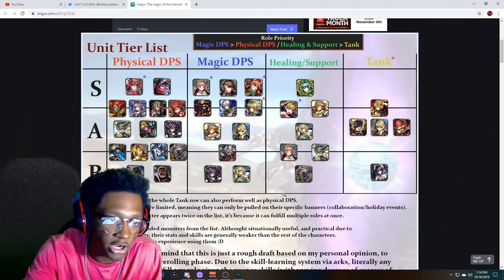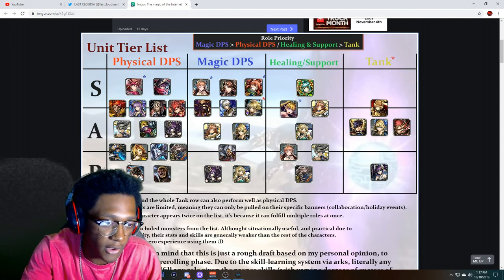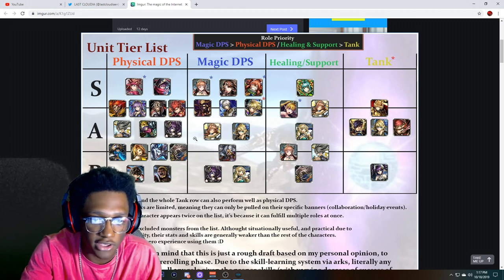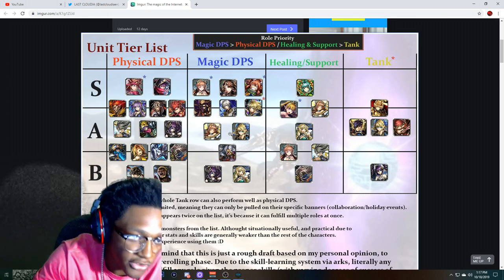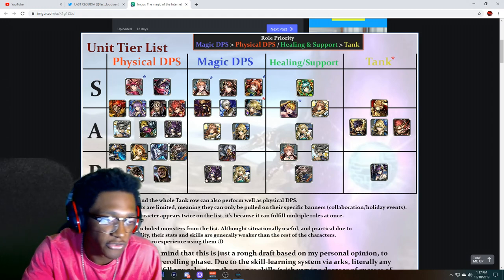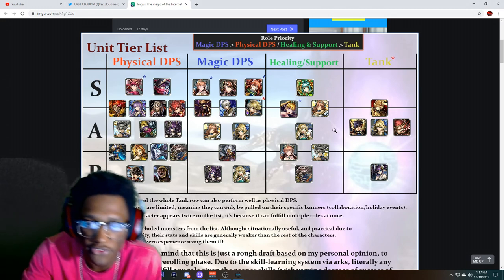Basically this is a tier list right here. All these units are not out yet — this is mainly the JP units. The global units are Ray, Blood Rose, Gun God, Prince, and Magic. Most of these are JP units, but you can still go by this because it's still the same — they haven't made any buffs or nerfs, if I'm not mistaken.